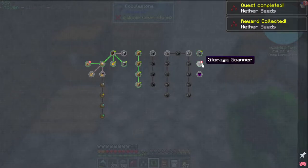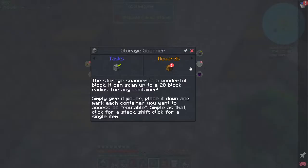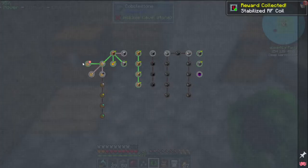I made the storage scanner. The way it read in the manual, it made it sound like you could access inventories from this one device. And I tried it out — I couldn't figure it out. But it has to have power. Simply give it power, place it down and mark each container you want to access as routable. Simple as that. Click for a stack, shift click for a single item. Well, I guess I should have read that.